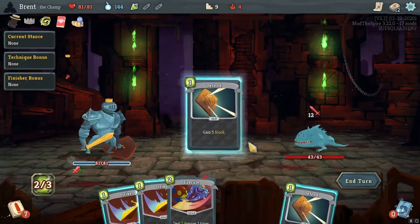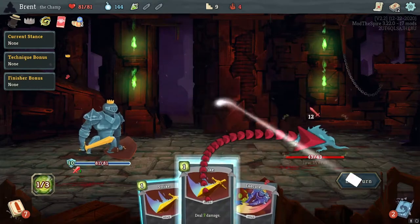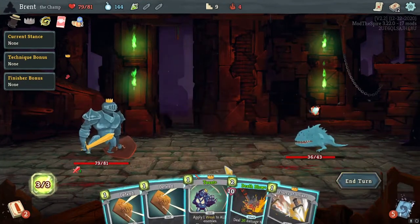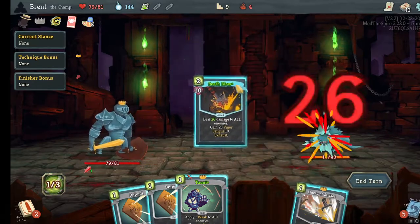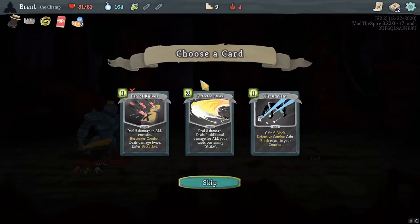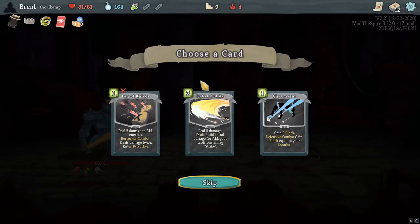I'm gonna take Flurry of Strikes to start — more damage and I think it'll pair very well with our Death Blow. We'll do a double take here — Death Blow and then Flurry of Strikes. That's like three energy for over 60 damage.